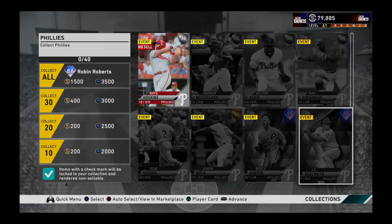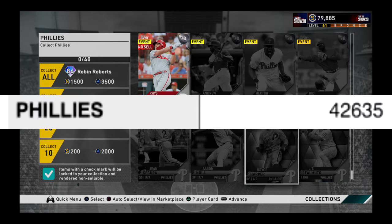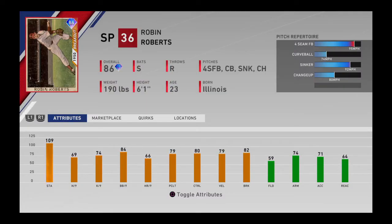The next collection would be the Philadelphia Phillies. It has two diamond position players - JT Realmuto and Bryce Harper. The cost would be 42,635 coins - the first collection that surpasses the 40,000 barrier. The reward would be pitcher Robin Roberts, who throws hard with a fastball and sinker at over 93 and the fastball going 96-97 mph. He has breaking pitches like a curve and changeup that will look much more breaking, but overall his attributes don't convince me much.